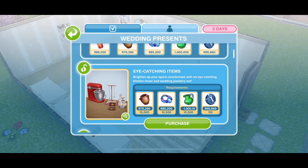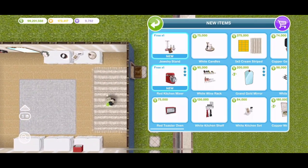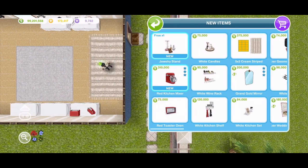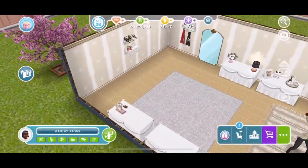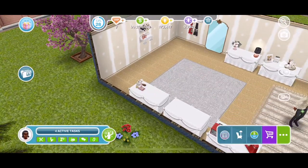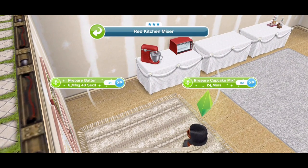The next thing is eye-catching items — a kitchen mixer and wedding jewellery set to brighten up countertops. We get a red kitchen mixer and a jewellery stand. The kitchen mixer is 310,000 simoleons. They are so pretty though, and you can actually interact with the mixer — you can prepare batter and cupcake mix.